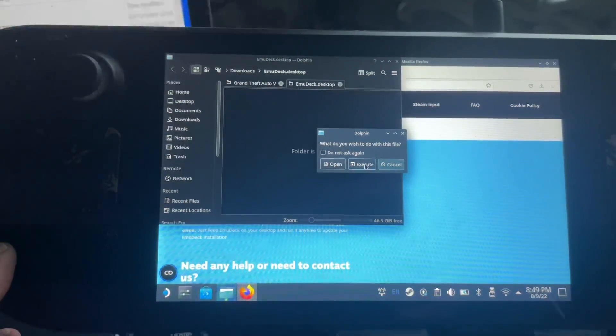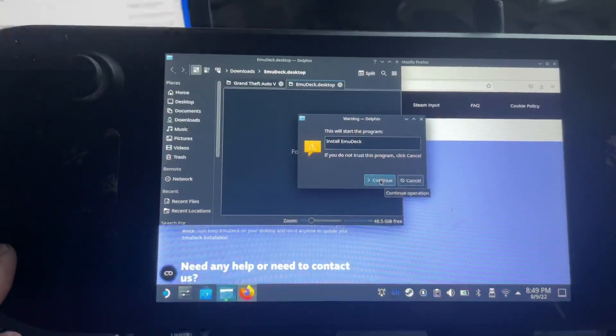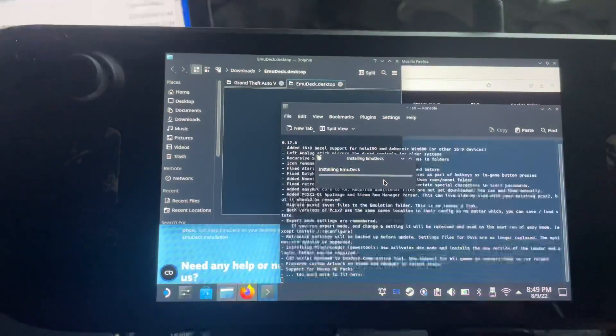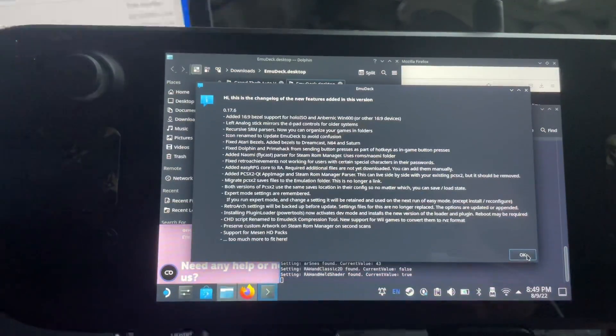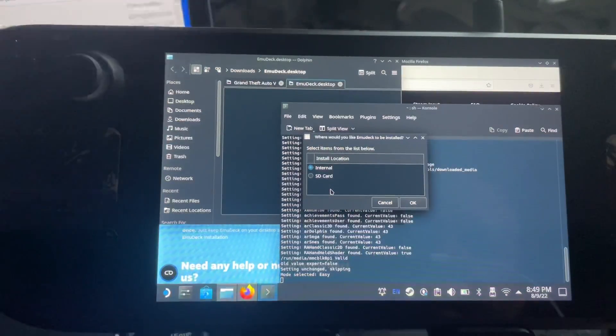We need to execute the file, hit Continue, and let it run its course — you'll be prompted and just hit OK. You'll have Easy Mode or Expert Mode; I go with Easy Mode. You'll then be prompted whether it will install to internal storage or SD card. Because we formatted the SD card today, I'm going to go with SD card to keep everything separate from our triple-A games.